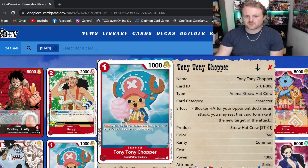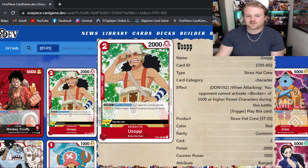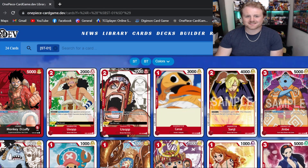Like the Chopper right here — he is going to be your one-drop 1k blocker. Taking a quick look at Chopper, he does have the trigger effect, so if you do hit him in life he will get played. That's like a security effect for you. I'm not sure how much play he's going to see; he's honestly not that great.